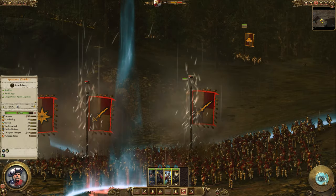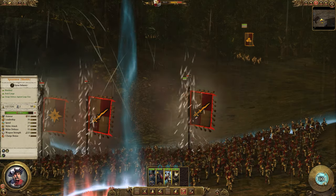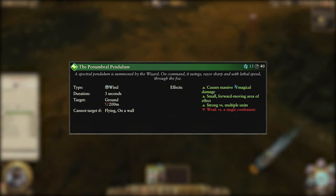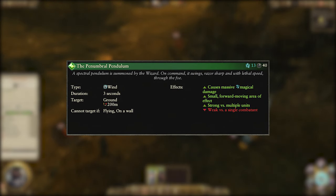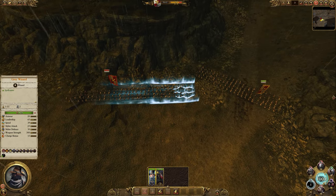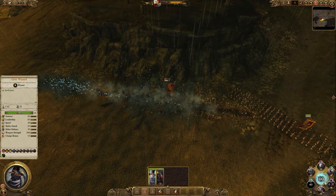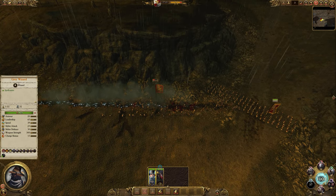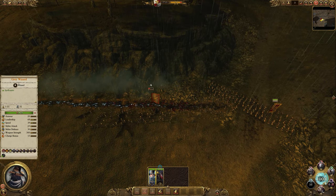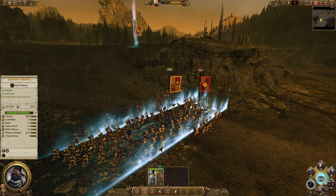The Penumbral Pendulum is next and it's a wind spell. It costs 13 Winds of Magic, has a 40 second cooldown and a 200m cast range. It can only be cast on the ground and creates a small forward-moving area of massive magical damage that is devastating versus multiple units clumped up. The effect lasts for 3 seconds and it moves quite quickly, so it can be good for targeting fast-moving units if you can work out the timing correctly.